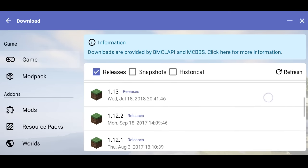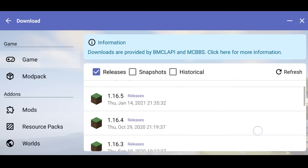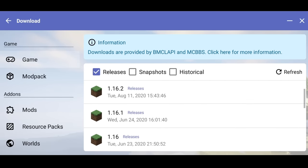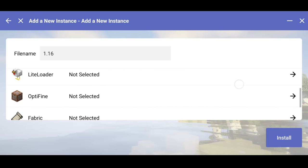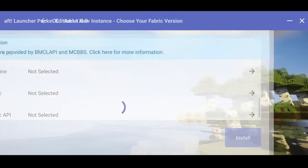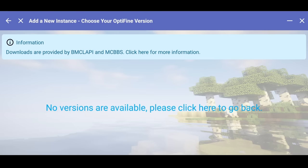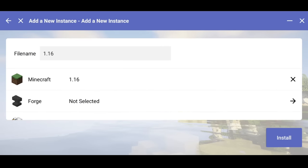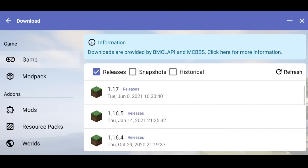Here you will get another version - 1.19. So I suggest, if you have a low-end phone, use 1.16.5. My favorite version is 1.16.5 so I will do 1.16. Here you will see a lot of different things like OptiFine, Fabric, Forge - which is a good thing so you can add mods. 1.16 is not available, so I will put 1.16.5 in OptiFine and click on 1.16.5.